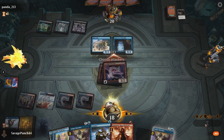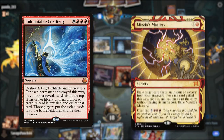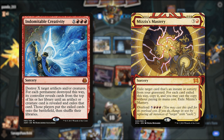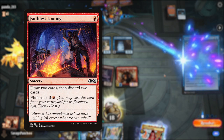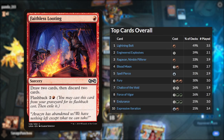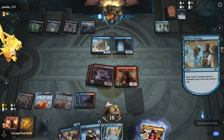Until today. The historic format on MTG Arena has become the new home for the once popular modern deck. While more powerful Izzet combo decks like Creativity and Mizzix's Mastery are far more prevalent, Historic solves Phoenix's two biggest problems: Faithless Looting is legal, and the meta is far less powerful than 2019 Modern. Today's historic Izzet deck plays mostly the same as before, but with a few powerful new additions.